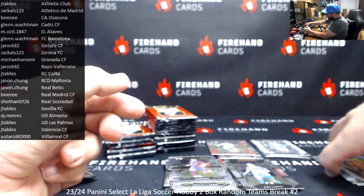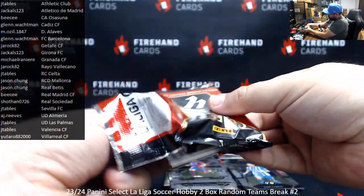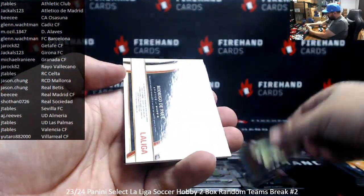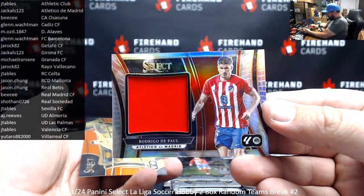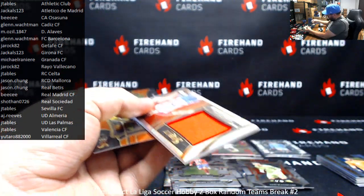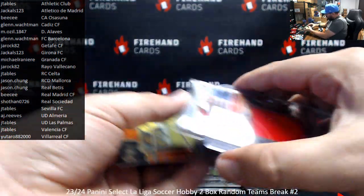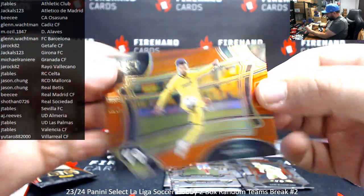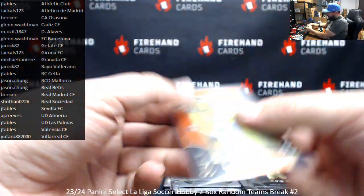Rui Silva. Unstoppable. Rodrigo DePaul. Got a jumbo handkerchief swatch here for Atletico Madrid — Jackals 1-2-3. I've got an orange here of Alex Baena for Villarreal, orange field level, numbered at 49. Villarreal — Yotaro.